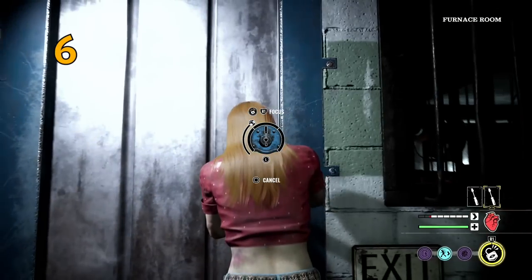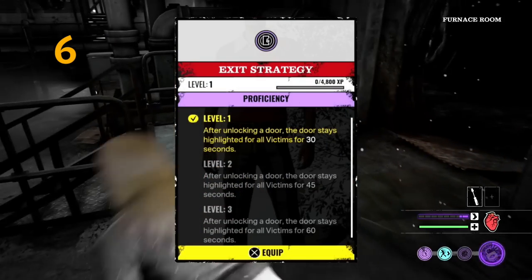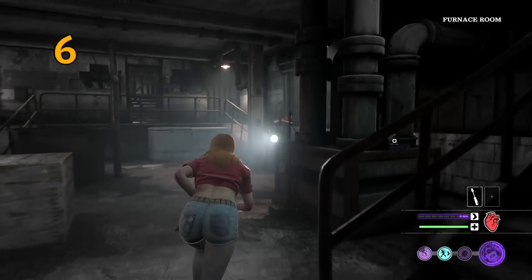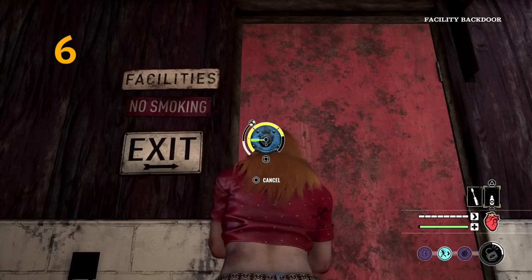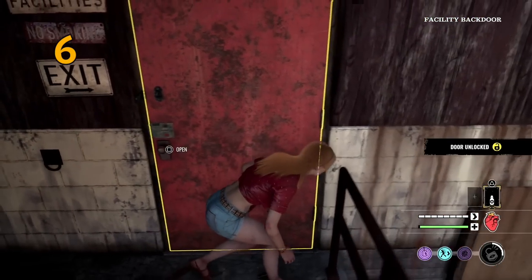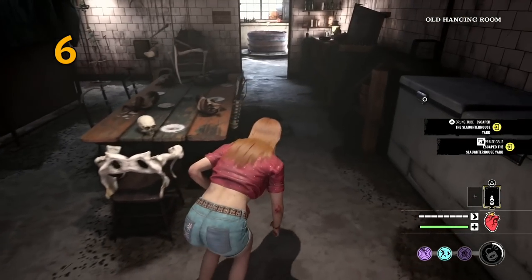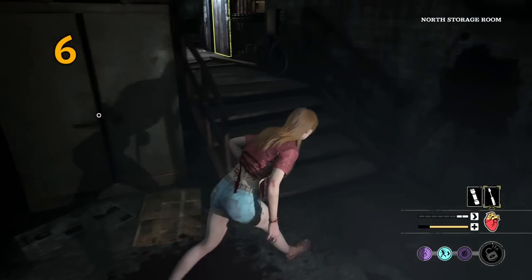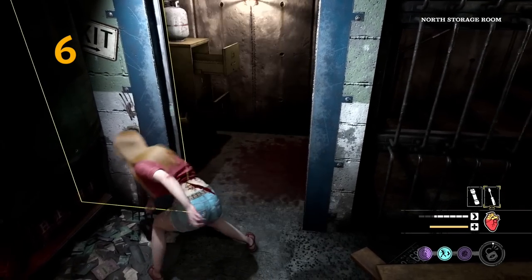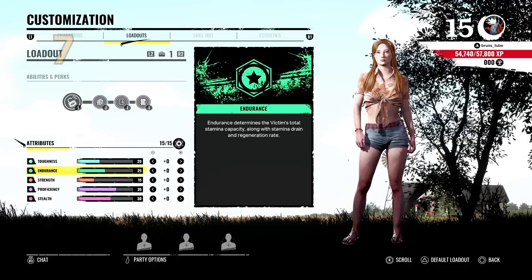Tip number six: if you're likely to be opening lots of doors, maybe playing Julie or Connie, the Exit Strategy perk is a really good perk to give information and help your teammates. This perk will highlight the door you've just opened for a set amount of time — the higher the perk level, the longer the highlight duration. When I play with G and I've opened a door, I tell him to look around, see where it is, and he just comes to me and we leave together. Really good information perk.